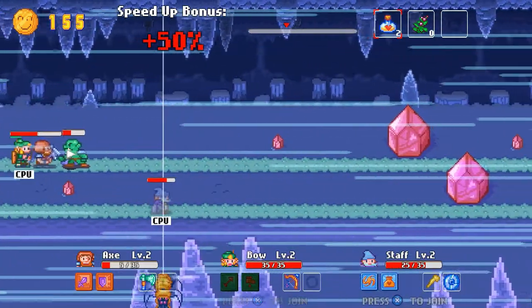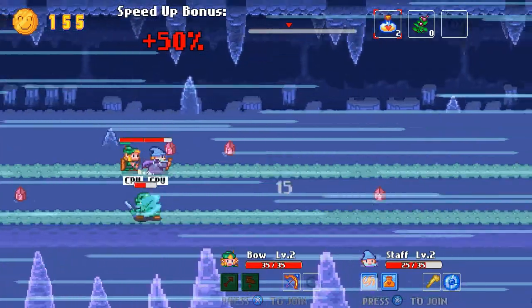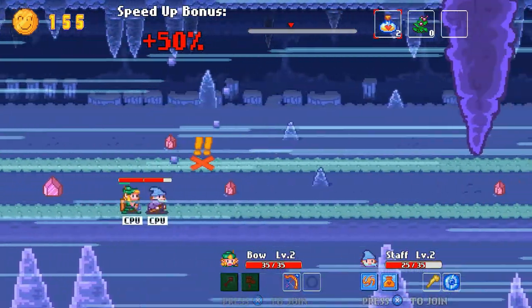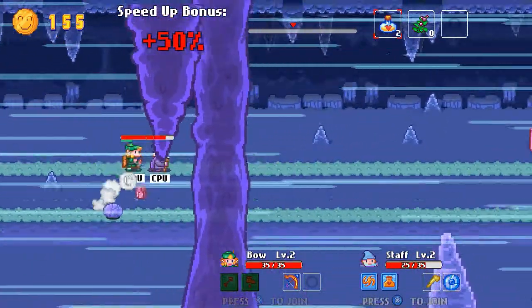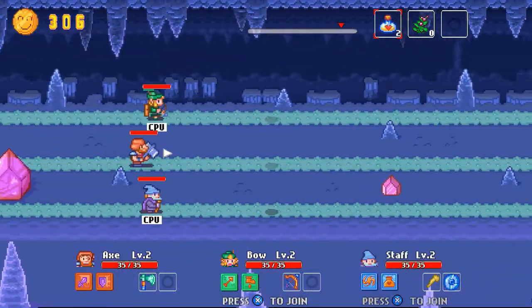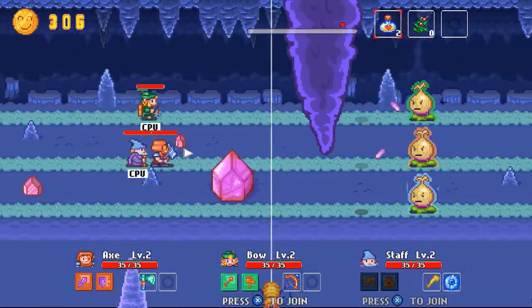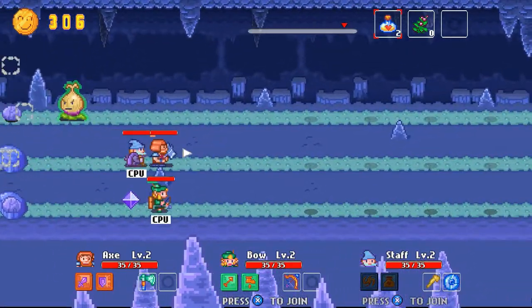In runner game fashion, if you are stuck behind an obstacle while the screen scrolls on, that character is temporarily eliminated from play. Also, if a character's HP falls to 0 due to enemy attacks or traps, this too causes their elimination. Thankfully, there are a number of checkpoints in each level, each refilling the health of all characters and also reviving any that may have been eliminated, so the experience here was not too frustrating.